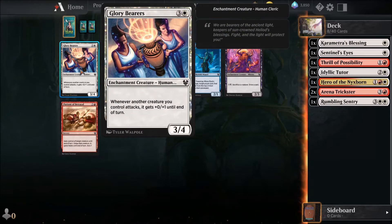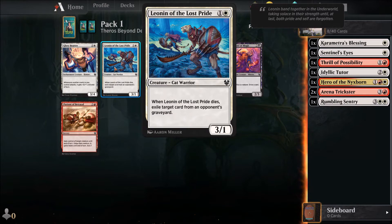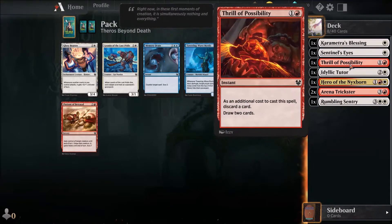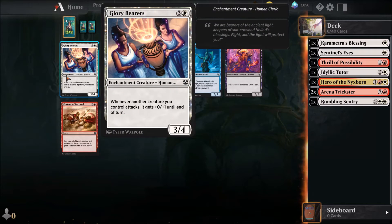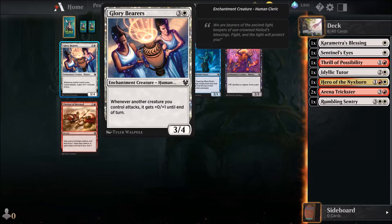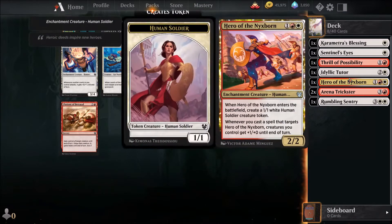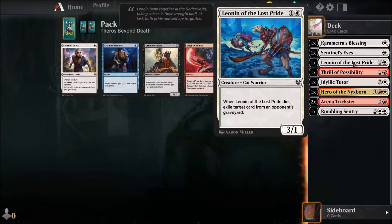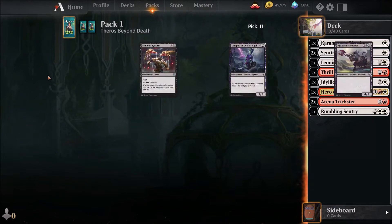The Glory Bearers is interesting too, but I need some more early game creatures. I think the Leonin of the Lost Pride is interesting, because even if it dies I can still work against some escape mechanics of the enemy. I already have a few late game cards so I need to find more early stuff. There's an escape mechanic card, but I'll take another Sentinel's Eyes — I like this card.